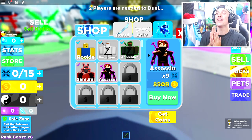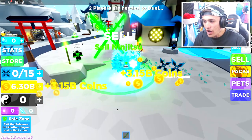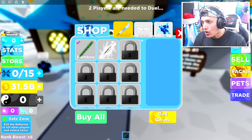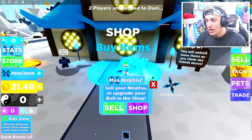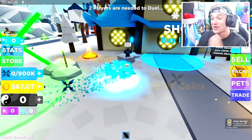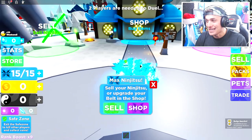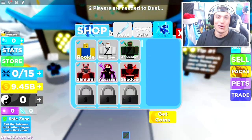Making our next one to achieve is assassin with 850 billion. That might sound like a lot, but we can literally go here and equip all of the swords and all of the belts. Oh my goodness, we're into trillions now. This is insane. Let's go buy the assassin rank. And the next one is 63 trillion, which we're literally gonna get in no time at all.